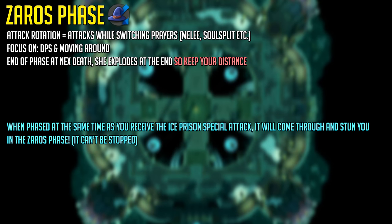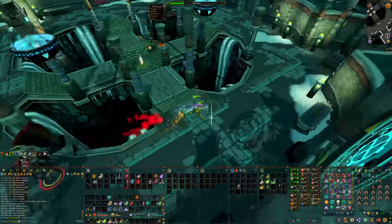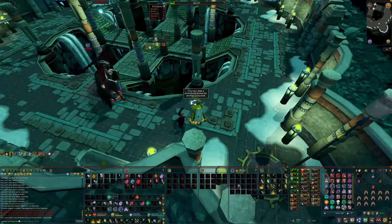The final phase before you take down Nex is the Zaros Phase — this is simply attacks where she switches prayers, being either melee, soul split, and so on. If she prays melee, you can't deal damage with melee. If she uses soul split, she will heal from every successful attack she does to you. All you need to do for this phase is run around and keep dealing damage by utilizing bleeds or abilities like Rapid Fire, Fragmentation Shot, and Deadshot.